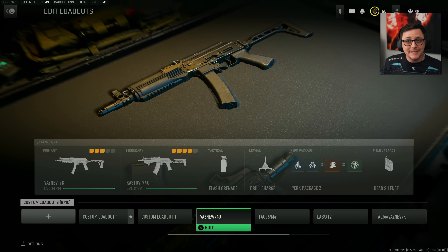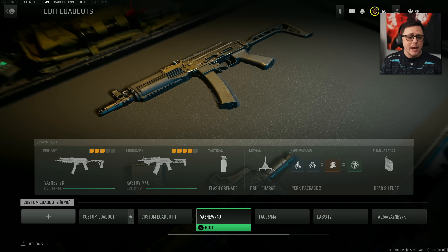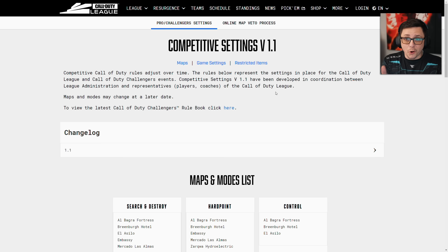Today, we're taking a look at the top six weapons that pro players are currently using. There is a professional Call of Duty league called the Call of Duty League. We're going to be looking at the Vaznev 9K, Kastov 74U, TAC-56, M4, along with the LAB-330 and the X-12.